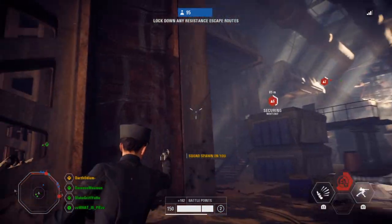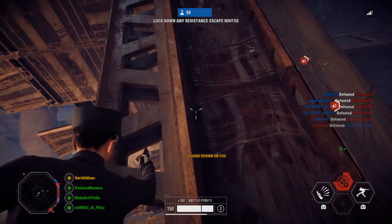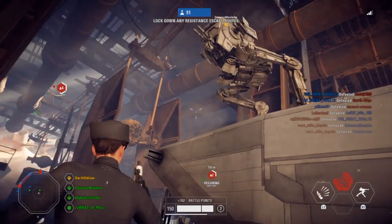Now go all the way as far as you can, then face how I'm facing, towards the wall while you're sideways. Like that.